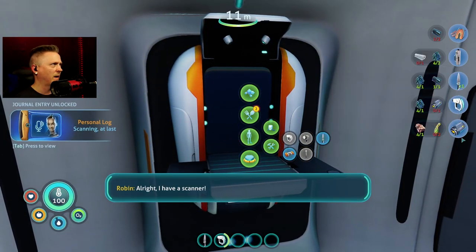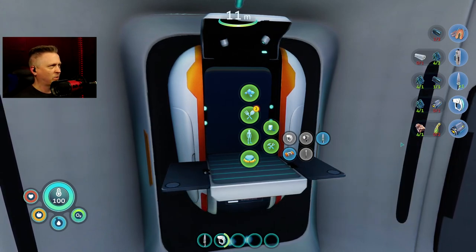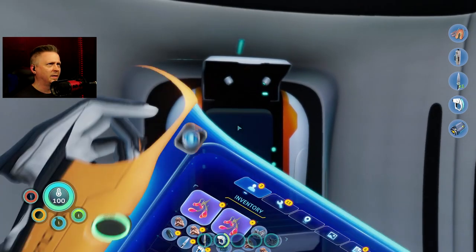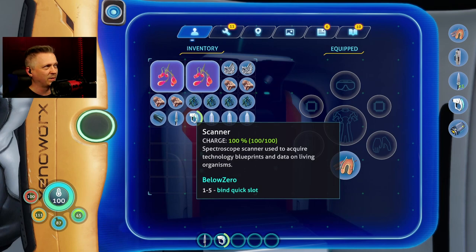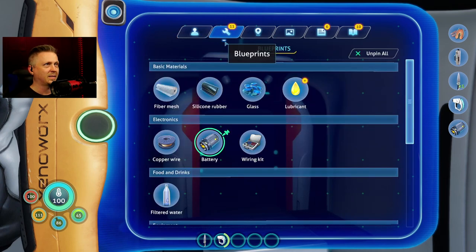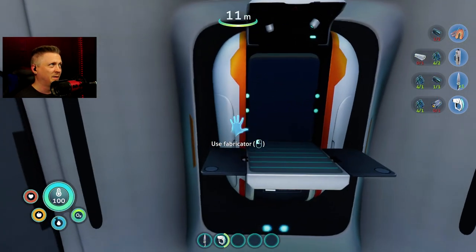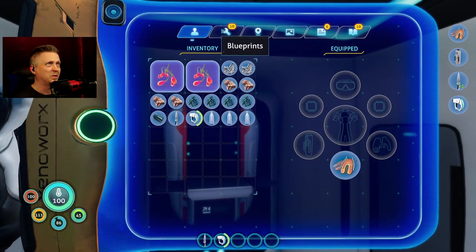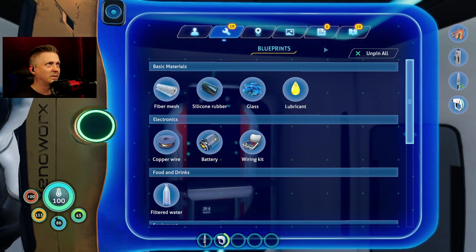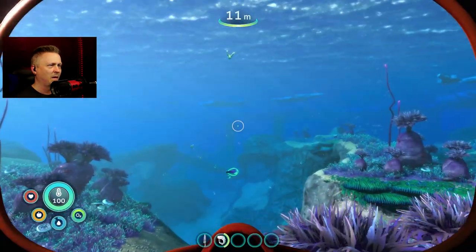Oh, that's right — that's the first mod I've added: the Easy Craft mod. It made the battery for me automatically, which means I don't even need to worry about that step as long as I have the supplies for it. Easy Craft mod makes things so much easier. All I gotta do now is grab some creepvine samples.